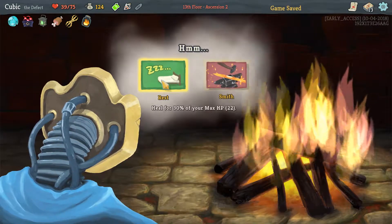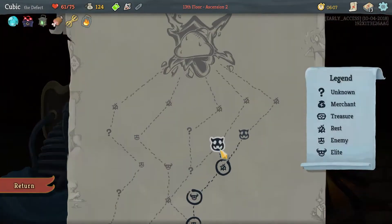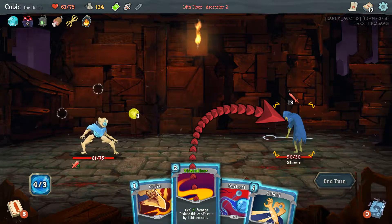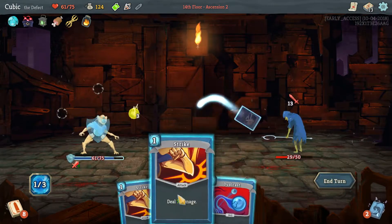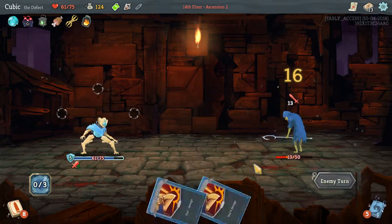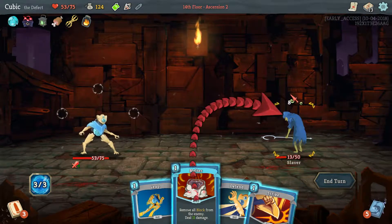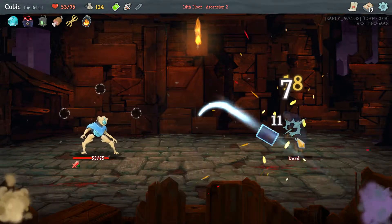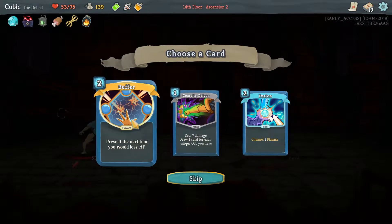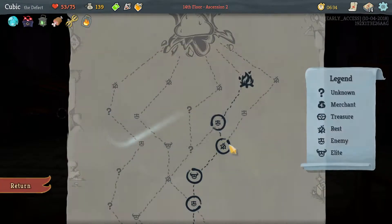I'll take a Melter. I'll try and remove nearly every other card from our deck — that's actually what I'm thinking. That's the plan right now. Buffer is like a good card, it's a good card.